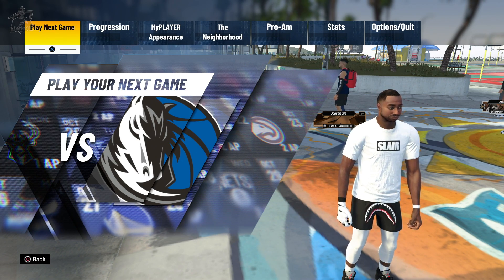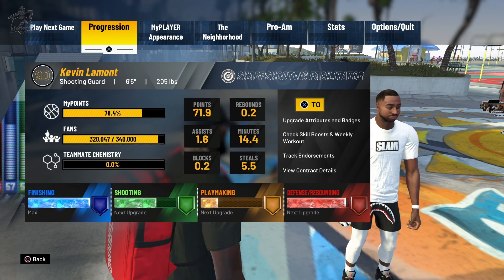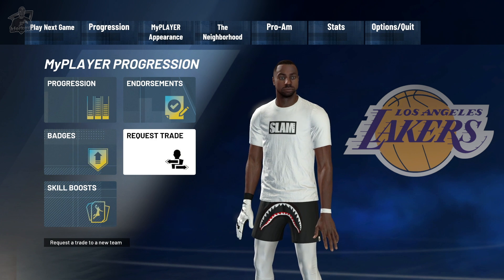As far as actually going through and requesting the trade, from this menu we're going to go over to Progression, and then we're going to select Request Trade.